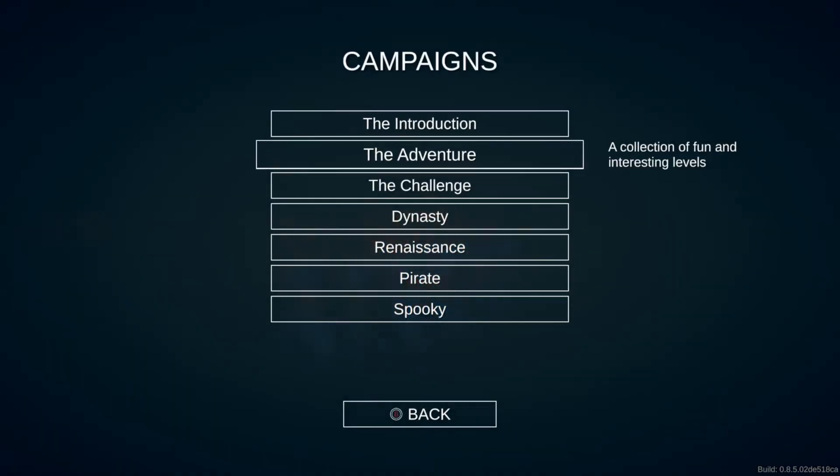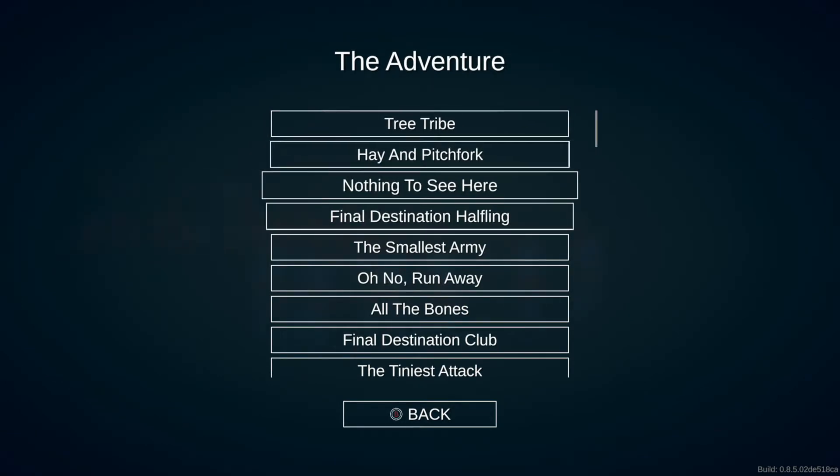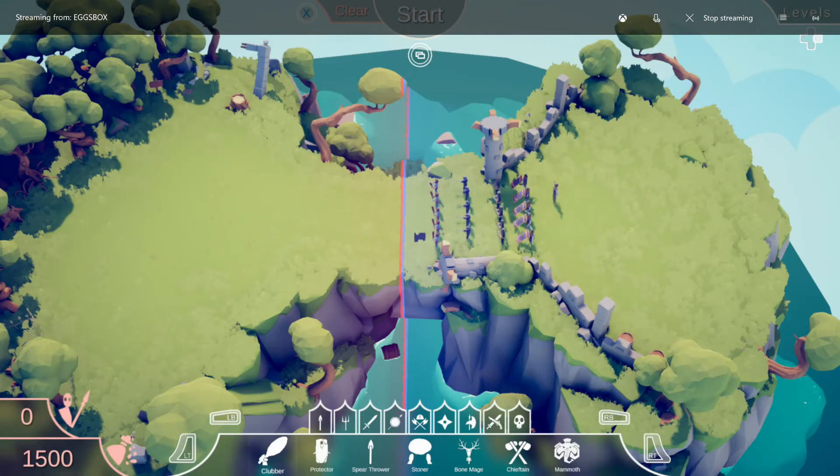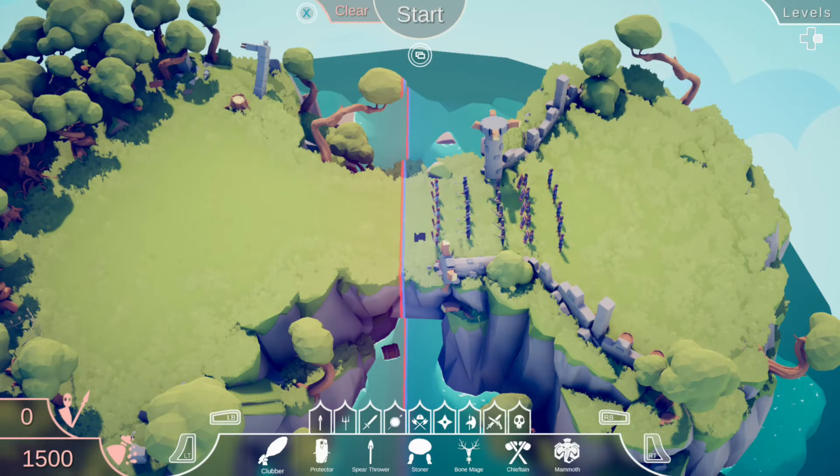So the campaign adventure is what we're getting through at the moment. We've got bread and butter - the adventure seems very long actually. We've got a bit of a mix and we need to change to pirates. We've got 1500 to use.